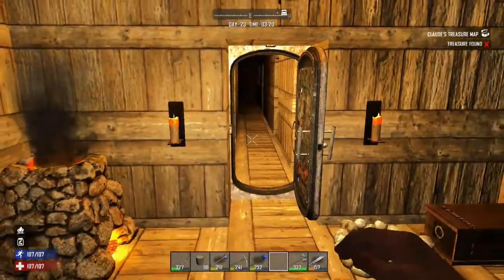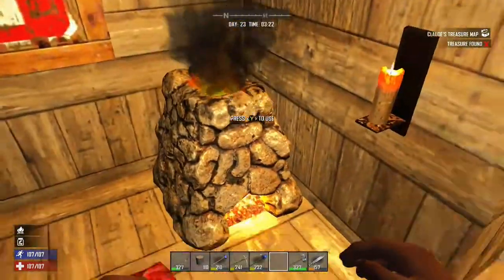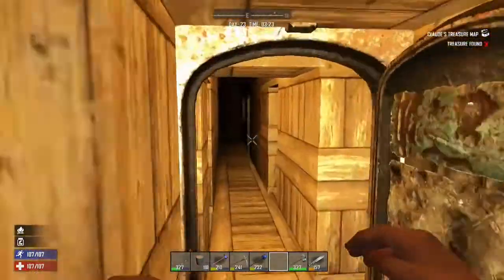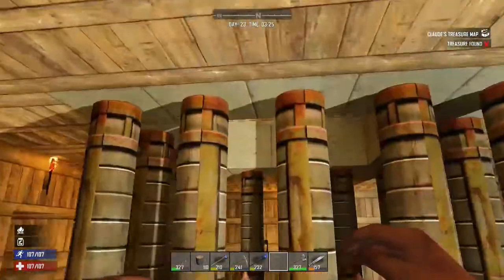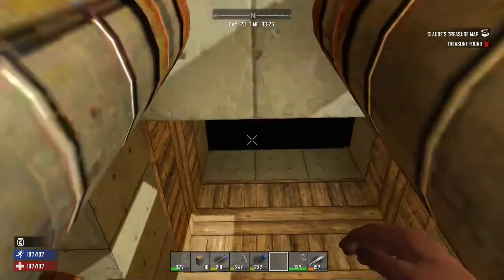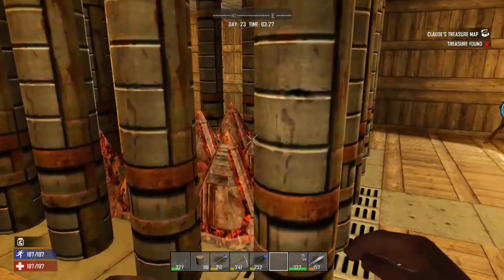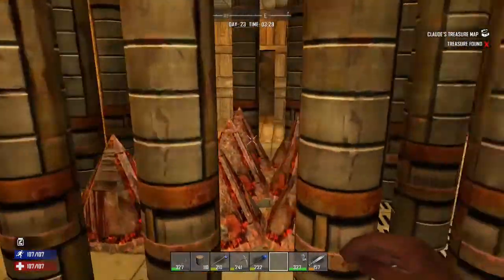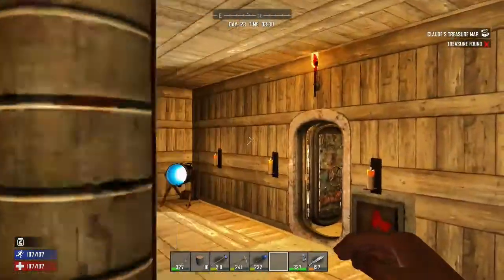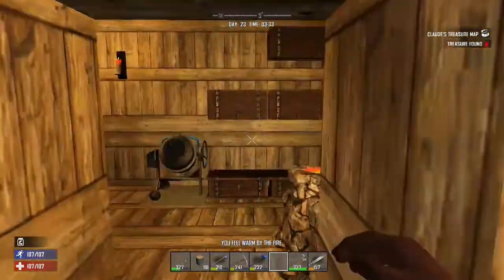You also want to start working on a base probably around day three, so you probably aren't going to have your forge set up until after the first week, because you want to kind of get a decent wooden base set up. I prefer having underground bases, which kind of take a while to set up, but they work really well. I'm going to have a video up in a day or two of me surviving day 21, and me alone surviving it is pretty neat.